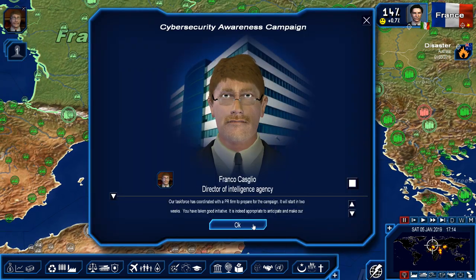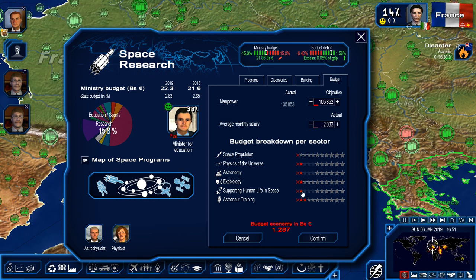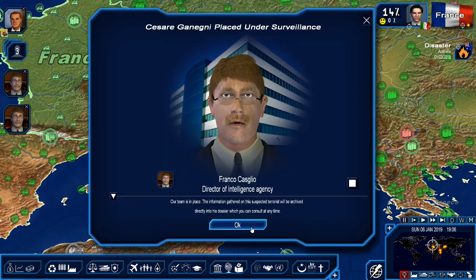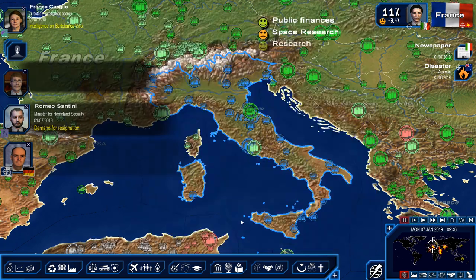Our task force has coordinated with the PR firm. Please tell me we're not doing space research — oh my days, why are we doing space research? That's crazy. If this is space research, cancel all of this — there's 2 billion we could be putting into other stuff. We'll go to research and put that into energy, I reckon. We've got 5 billion now — that should make them happy. Organic foods — yeah, that's an interesting one.